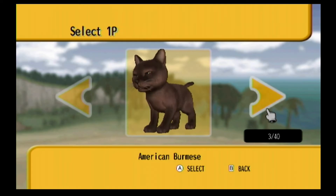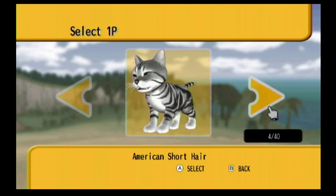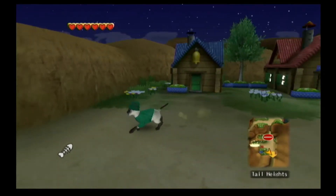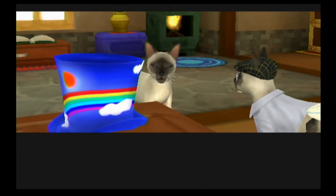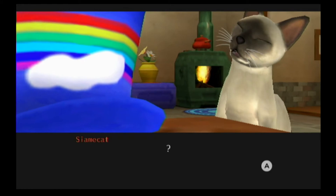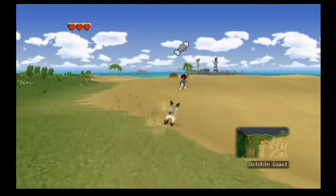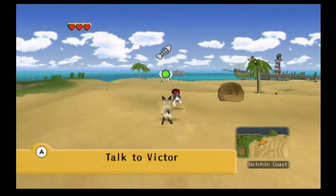Right away we get to choose from 40 different breeds of cats to be our protagonist. I wonder which one I'm going to choose. You can even wear a green beanie in this game! Pets Cats 2 opens with an explanation of the Magic Hat, which is the clichéd, important, powerful object of this game. Then you go to the beach with your friend Victor, where the tutorial takes place.